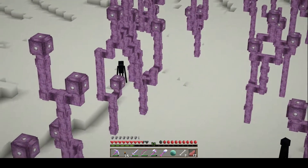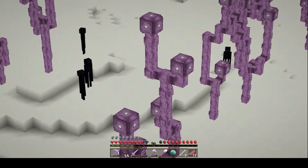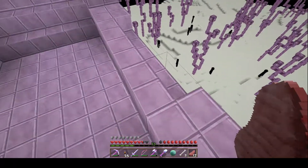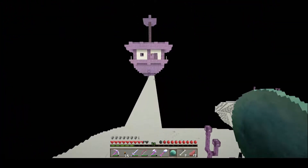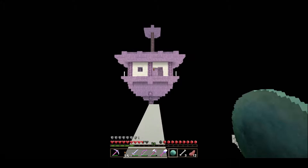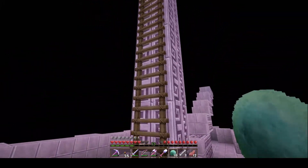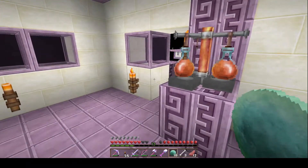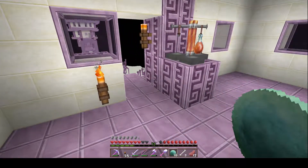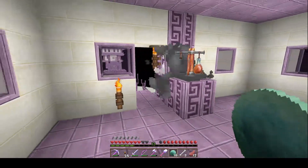The enderman kind of looks sad, but that's okay. I just don't want to look at them and make them mad. Let's get over here and see the shulker — try not to get too close. Nice look on the ladder! Oh, he opened up — we don't want him to fire off just yet. There you go, I see your face.